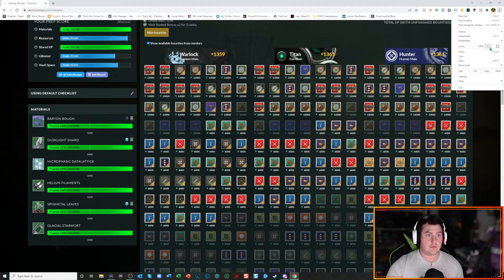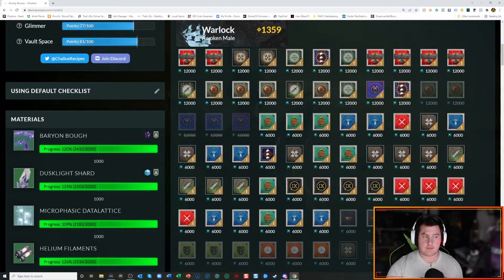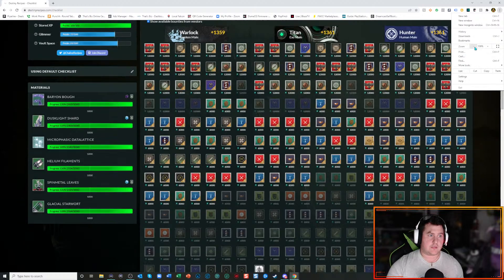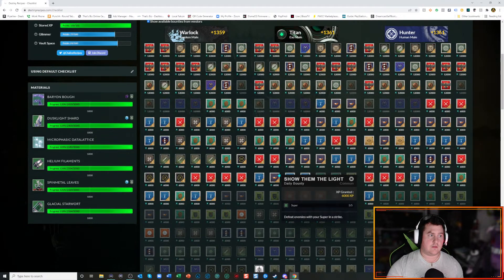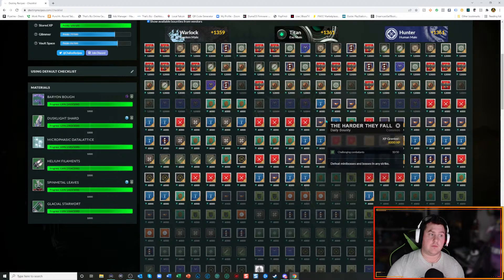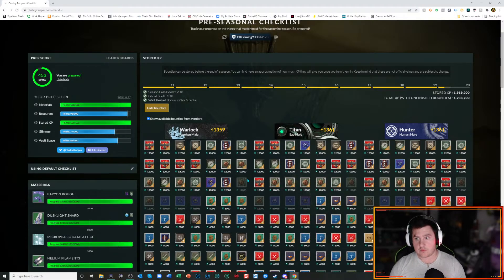Under each bounty it has a number. Some bounties show 12,000 and some show 6,000. What that means is the XP you get from turning in one of those bounties — 12,000 XP or 6,000 XP respectively.